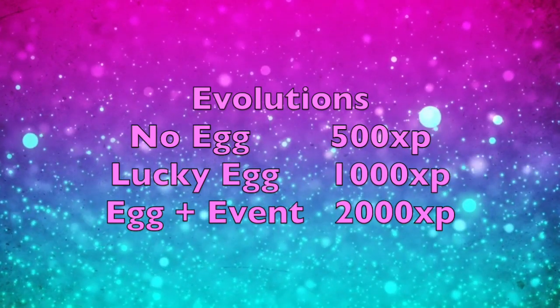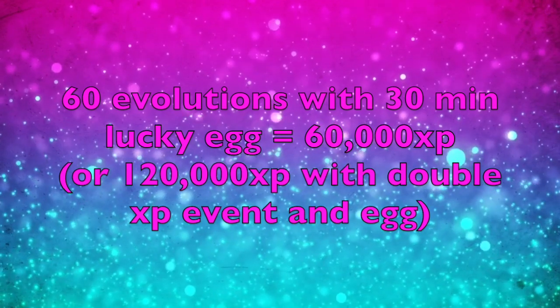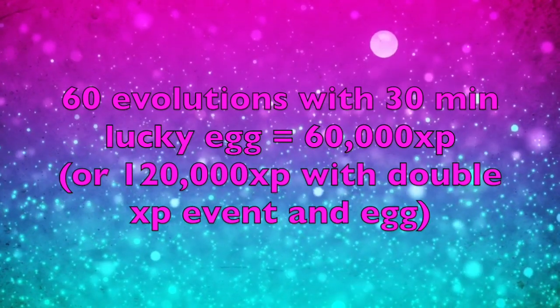Evolving a Pokemon gives 500 XP, 1,000 with a lucky egg, and 2,000 during a double XP event. If you evolve properly during the 30-minute lucky egg window you can evolve up to 60 Pokemon, totaling about 60,000 XP — or 120,000 during a double XP event. Save up your candies until you have enough to evolve 60 Pokemon in 30 minutes. It's not worth doing an evolution spree if you can't fill up the full 30 minutes.